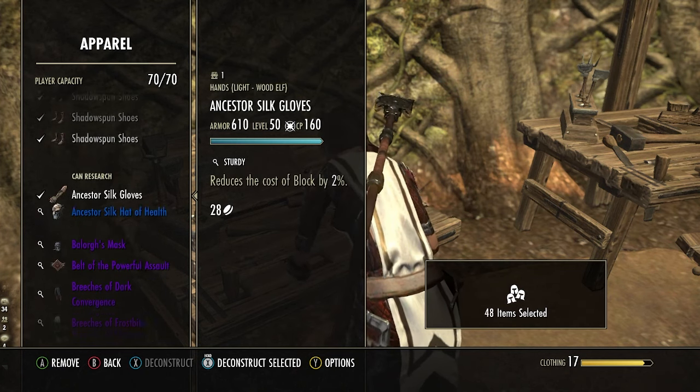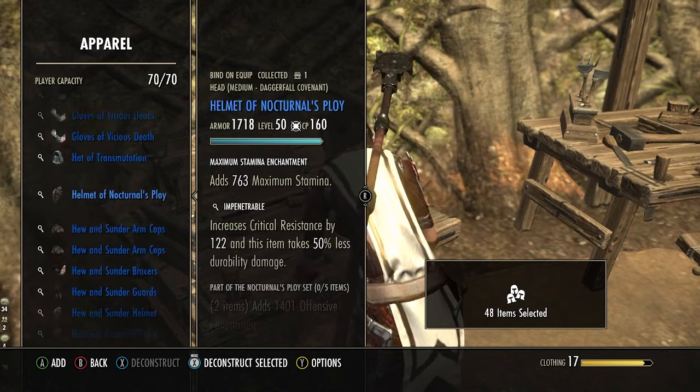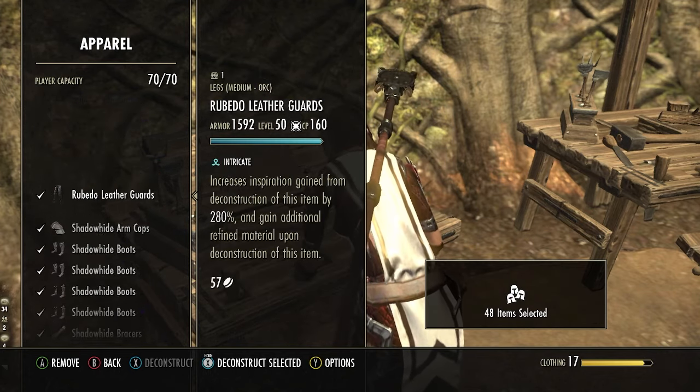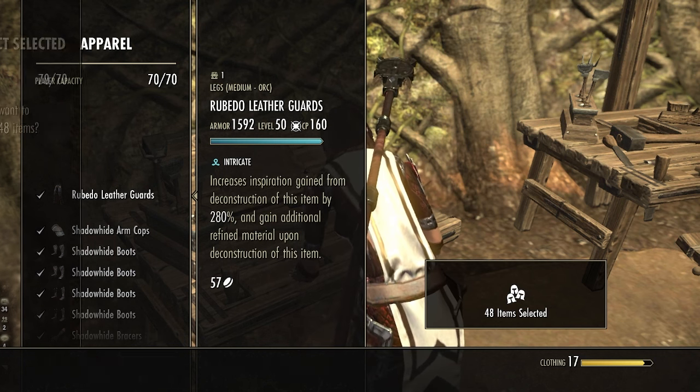Continue leveling up your crafting and Ledgerman skill lines until they hit Level 50. If you would like to continue deconstructing items, you can sell the raw materials you get in Guild Traders for additional gold.